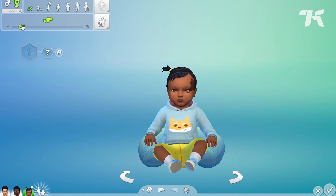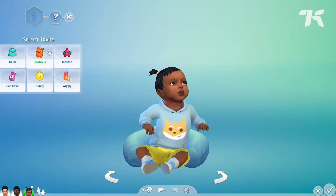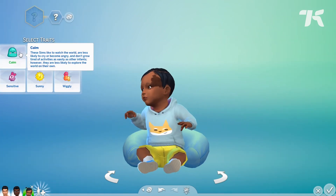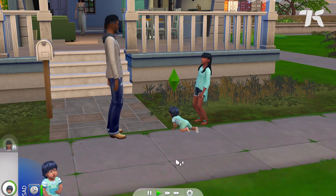Be warned though, it can look a little creepy. Infants also get some personality — there are six traits to choose from: calm, cautious, intense, sensitive, sunny, and wiggly. And there are 18 available quirks, three of which are randomly assigned to your infants and are discovered as you play with them. All of these details affect gameplay and change how your infant sim crawls about the world.